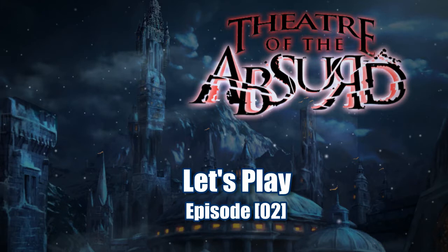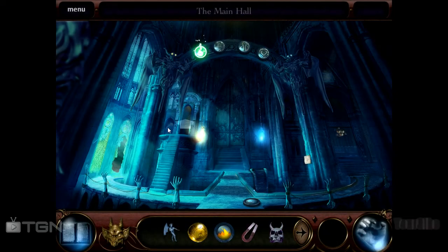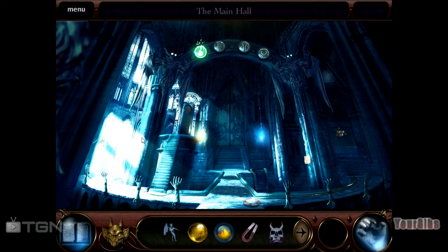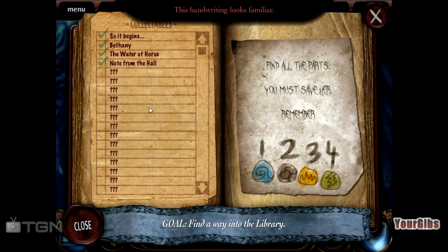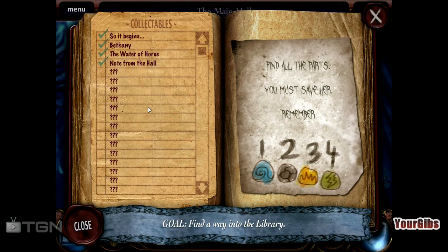This is your Gibbs and we are playing Theor of the Absurdists Chapter 2. We are trying to save Bethany. I'm having a great time, hopefully you are too. This handwriting looks familiar — looks like a child. 'Find all the parts, you must save her, or maybe not.' One, two, three, four.